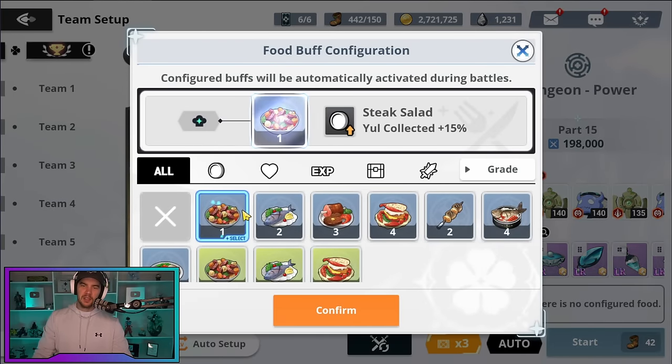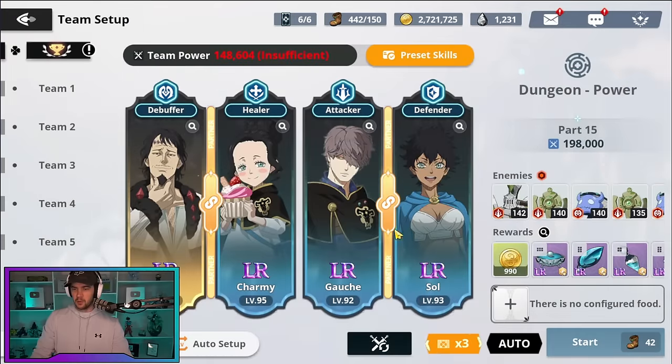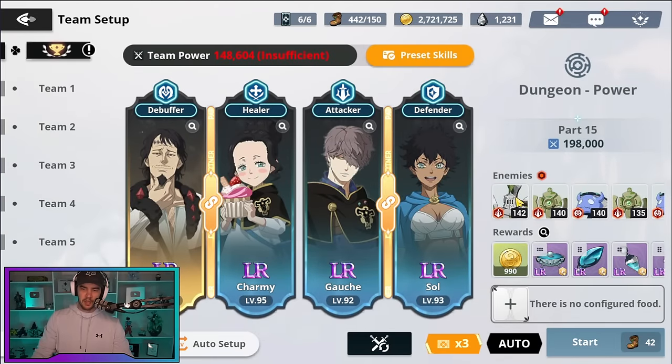We also have food. You'll use different food in different situations — if you're farming for Yule use the Yule food, if farming for magic speed use that one, if farming for gear use the gear drop rate food. You won't always have infinite food but you have a decent amount, so use it on things relevant to what you're doing. Note that if you lose a battle you lose the food — it's not refunded. We also have a sweep button once you've max-cleared a stage, and you can combine sweep with times three to burn stamina very quickly.